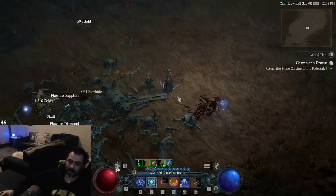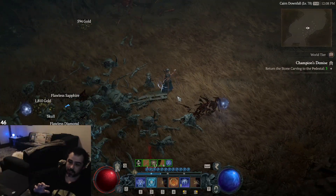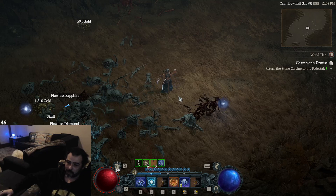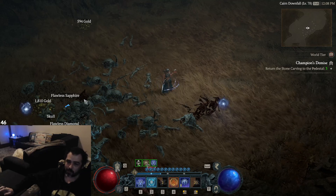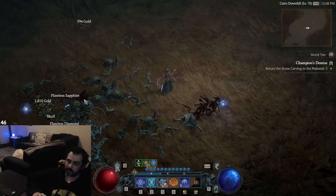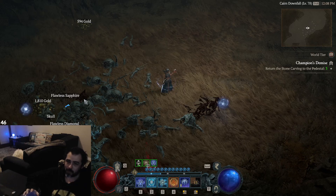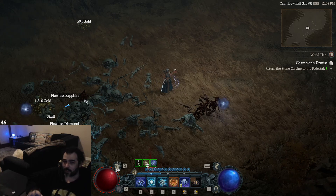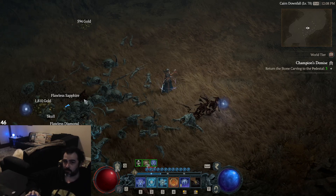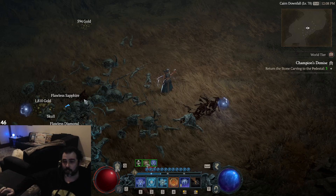The hard part about this dungeon is the shamans. As you saw, they put up this lightning which adds a thorns ability, and whenever you're attacking anything that has that shaman's buff on it, you'll just take incredible damage.